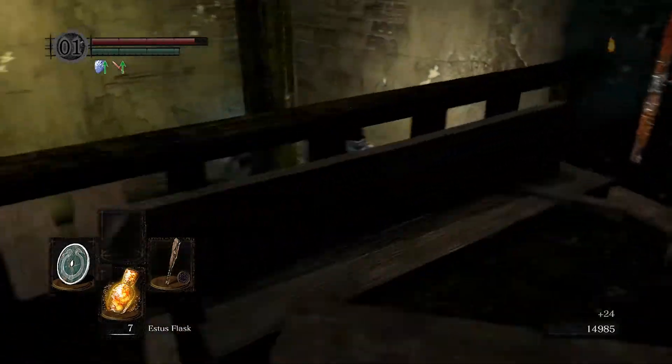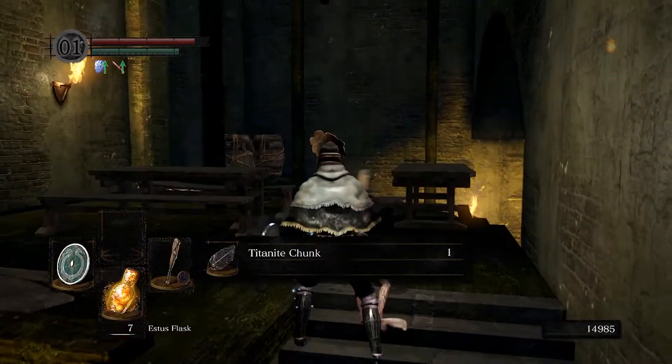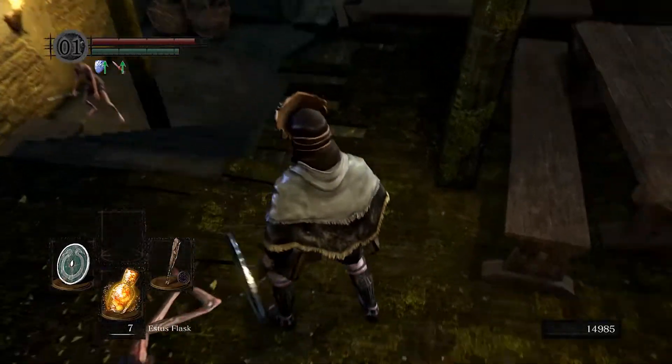It boosts critical attack damage by so much it's insane. So my backstabs and — oh dude, the Moonlight Greatsword! That's sick. Maybe I'll build to use that — that's a cool weapon.